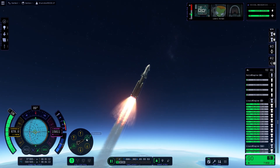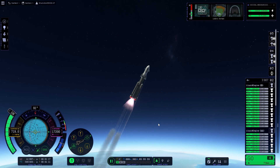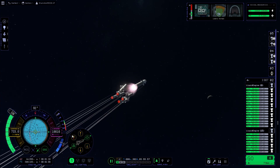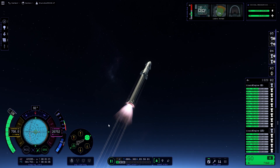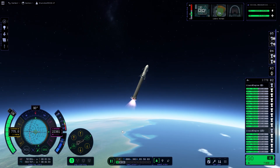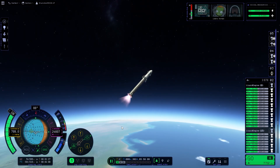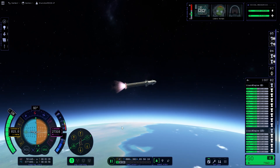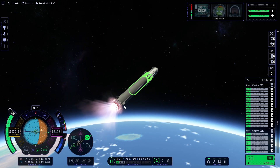Solid fuel is going to run out at any second now. Okay, I think we've lost a few engines there. I want to start turning a little bit more aggressively — actually go towards the horizon, we don't have a lot of air resistance against us anymore. So far so good. If this was the real SpaceX mission, this booster stage would have been dropped a long time ago.